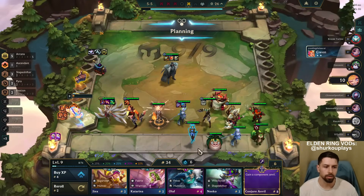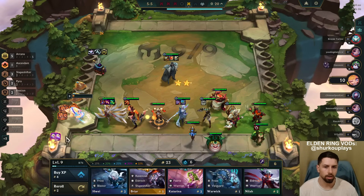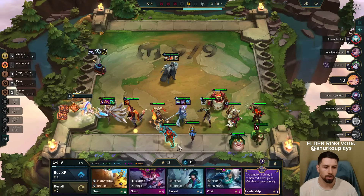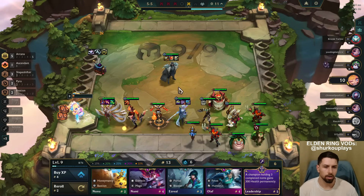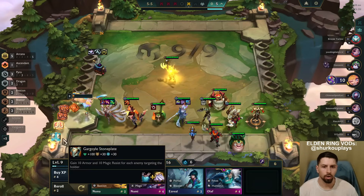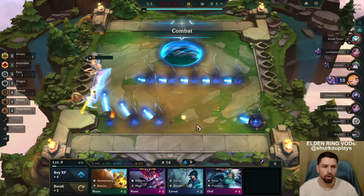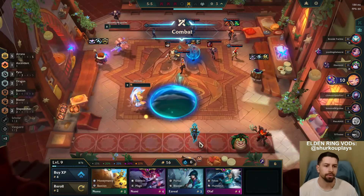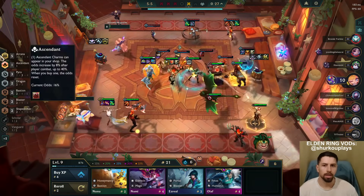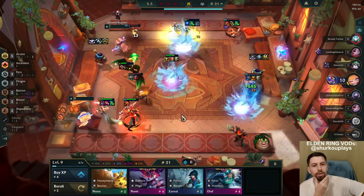There's a component anvil. I'm pretty sure I'm dead. How much true damage do I have - 30%? I should probably use the other thing because this is only on ability damage.